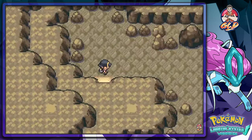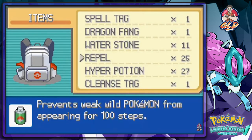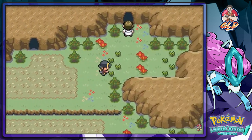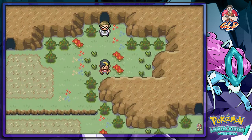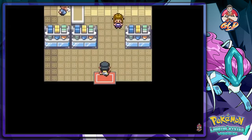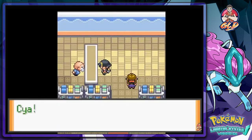We heal up every single Pokémon and head straight to Mount Moon. It got shortened compared to the original — I don't want to mess with the Zubat, it used to be the longest thing ever when I first started. Repels — gotta love them. We go outside on the mountain and there's an NPC who says: 'I'm looking for fossils around this cave entrance, please come back later.' So fossils will be for later. The gift shop sells Poké Dolls, repels, potions, and other items.